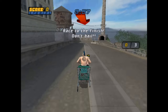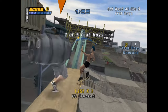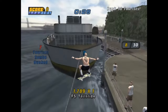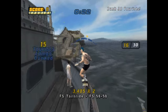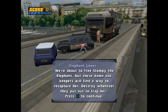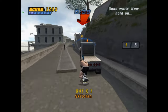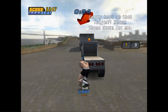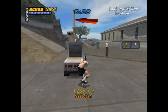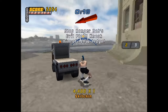A criticism I could see someone having with the new goal structure is that they're much more, let's say, jackassian. Goals like grinding by frat guys, football players, or tourists to make them fall down — there are a few of those, and the last one is even given to you by Bam Margera. But I like these missions personally. I think they're fun, short, little novelties that don't bother me at all. All they do is add to the game's charm. I loved Jackass, Viva La Bam, Wild Boys, all that stuff when I was growing up — I'm fully in on it.